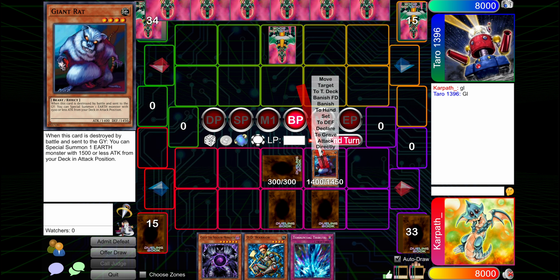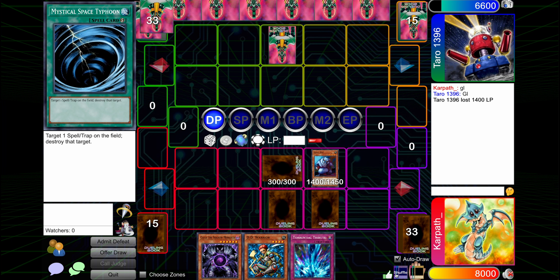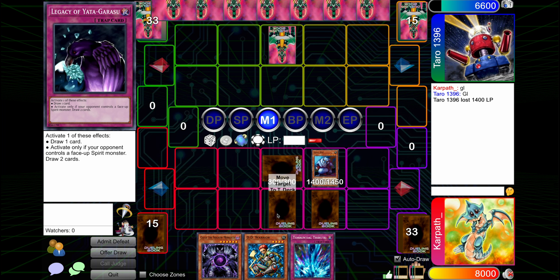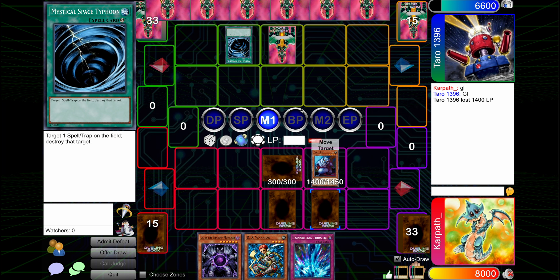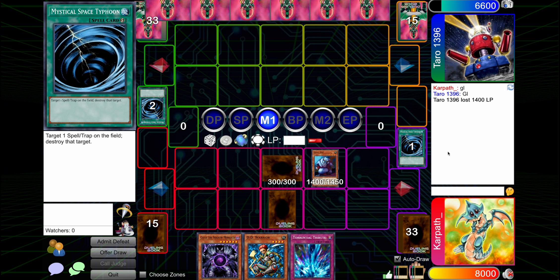I'm not exactly sure what this back row could be. Obviously Torrential is like the worst case scenario, realistically. Looks like it's going to be nothing, though — so our opponent just kind of bricked game one. It's pretty good for us. No matter what they hit, we're getting value here — that's a nice little plus one for us. Puts us up half a card, as opposed to them being up half a card because they went first and we went second.